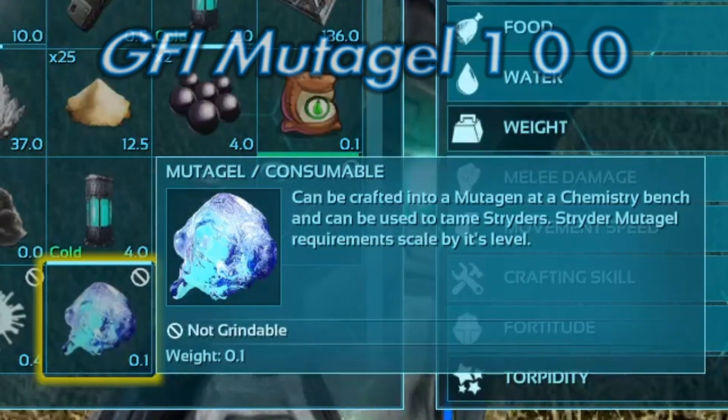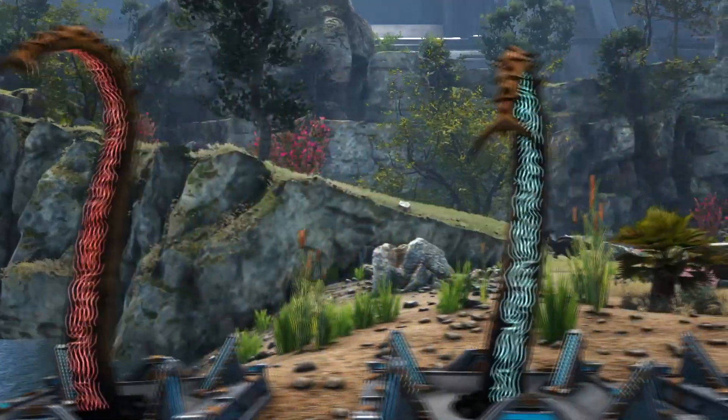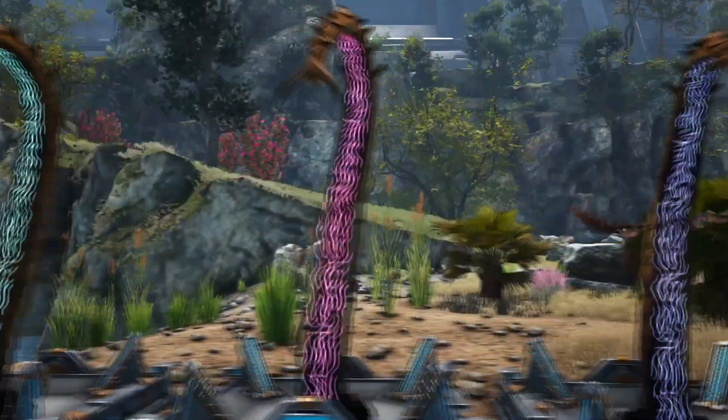The numbers for all of these commands are the amount you want. And this is the plant species — there are 5 different types of them, and they each give you a different meat.